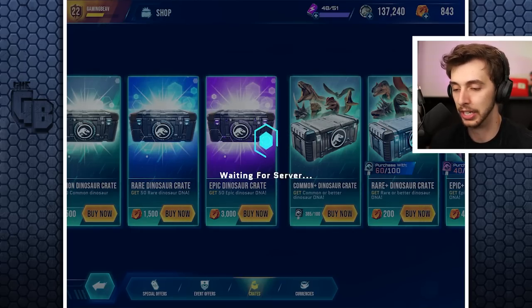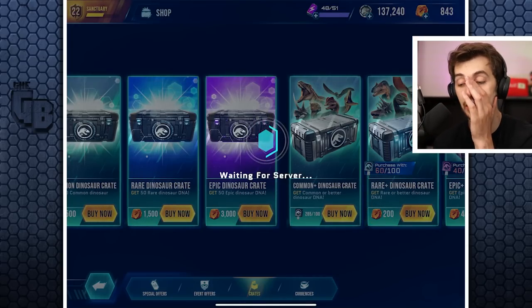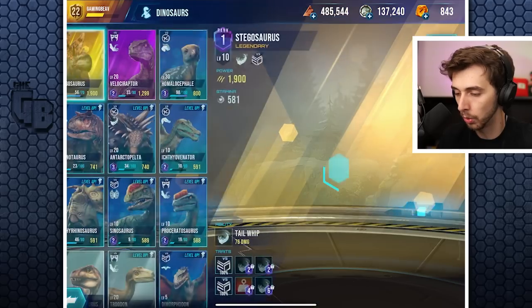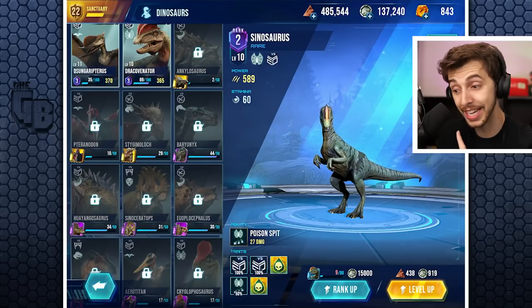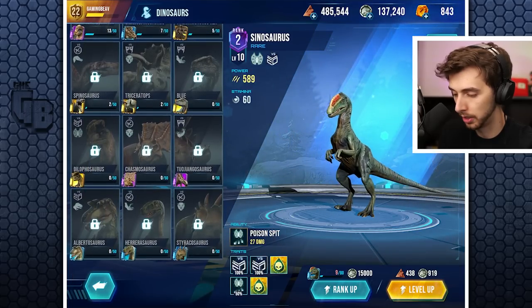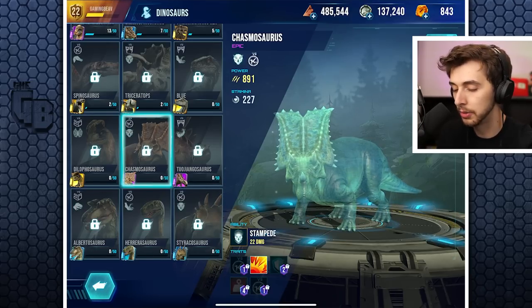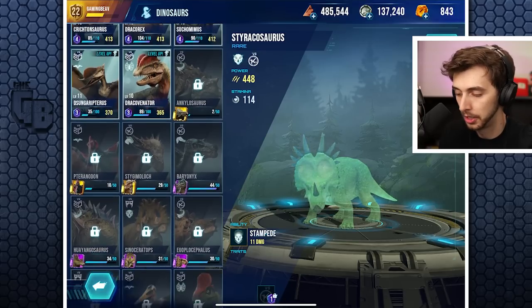When opening supply crates in Jurassic World Alive it would take ages at the end - not sure if it's the iPad or the game. Oh, a Sino - nice! What am I closest to unlocking? Need six more for Baryonyx - very good. Stickomoloch is actually really close too. Oh, they've added Albertasaurus, Eraisaurus, and Styracosaurus - I didn't even notice these!